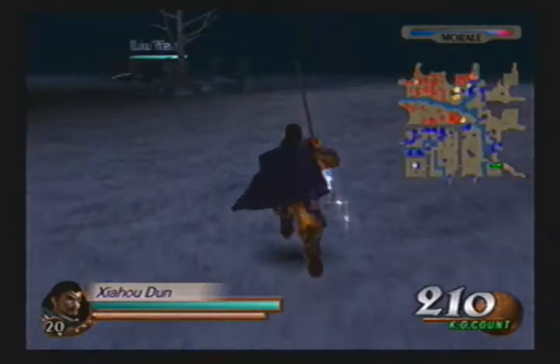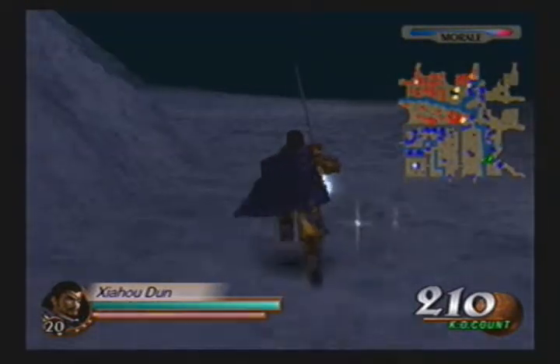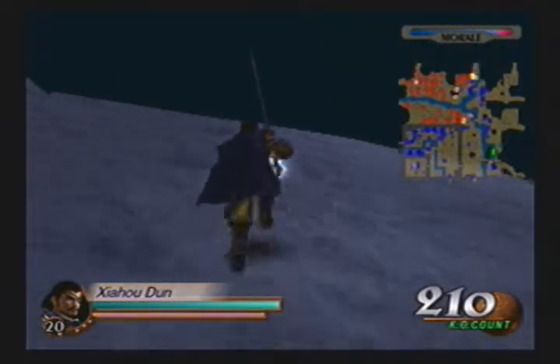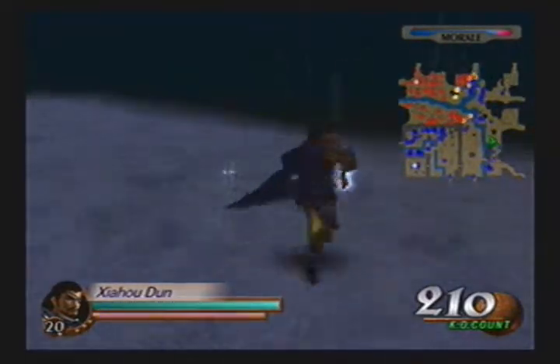This stage has another annoying key requisite. If you're playing as Yuan Shao's forces, you're going to have to protect Wen Chou at all costs for 10 minutes. While that sounds good on paper, bear in mind that in this battle, Wei has the most named officers. Whereas you only have probably Zhen Ji and Zhang He — those are the only two you have.